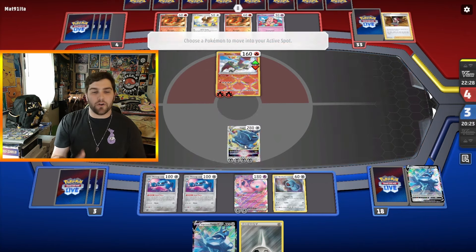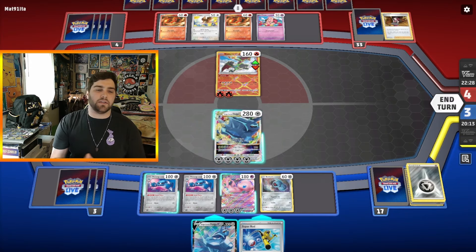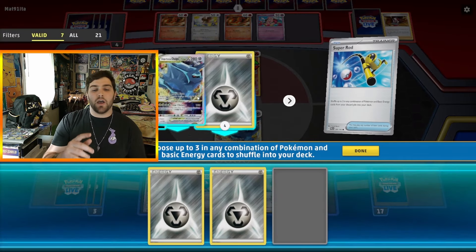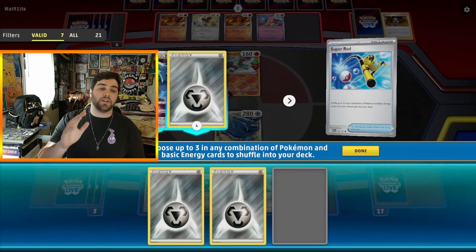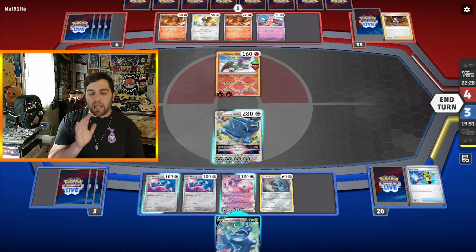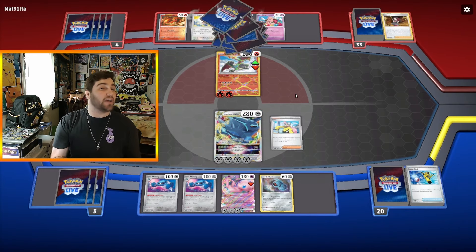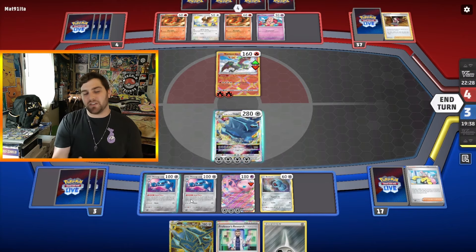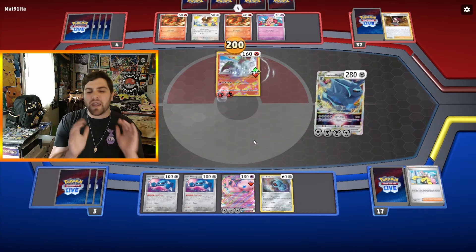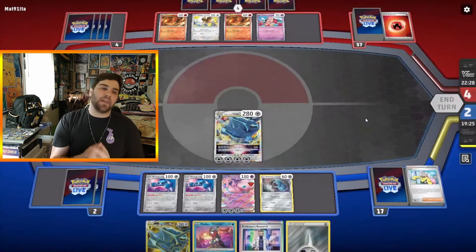We promote our other Dialga V-Star — now at a 3-4 split, still ahead on the Prize trade. Super Rod with a Dialga V on top so I Super Rod three Metal Energies back in. I considered putting Dialga V-Star back in the deck but figured I still have another in the deck — actually at this point Zamazenta was prized without me realizing. We Metal Blast to take the KO, putting us at a 2-4 split.